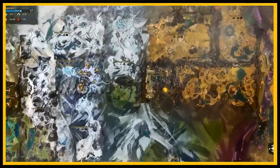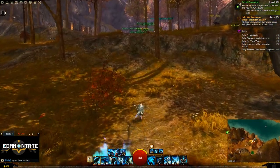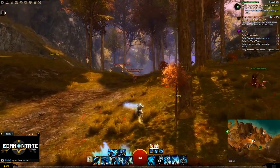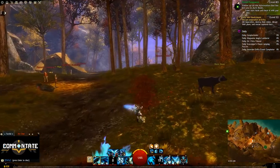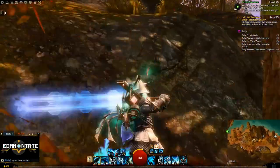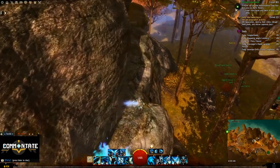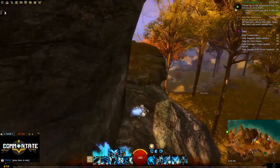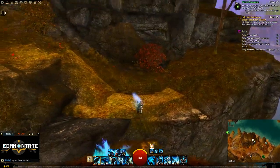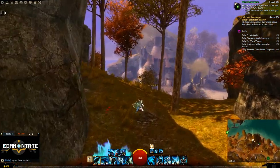Next up we head over to the Lower Claw Waypoint. For this one we need to get up on top of this mini mountain. To do that we're going to need to head around to the back side, and to get up you just need to jump on a couple of rocks until you make it all the way to the top. In between the two large rocks you should see a vista, and the goggles are right there beside it.